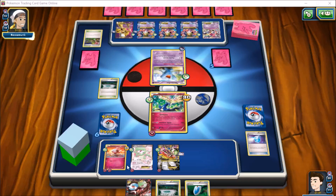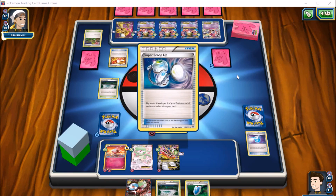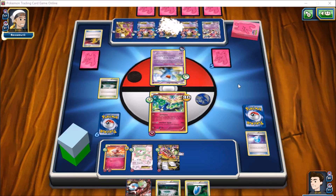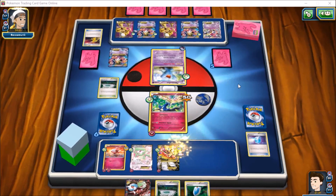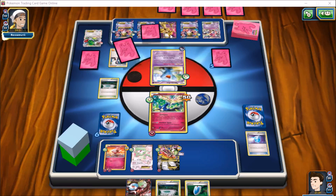We'll get a couple of fairy energies out before Xerneas's presumptive swan song. Hopefully we can keep our Spritzee on the bench at least. He Trainer's Mails for a Super Scoop Up but gets tails, so we see a De-evolution Spray instead — that makes a lot of sense. He de-evolves an Alakazam, does 20 more, and probably sends the 30 somewhere else. He is going to go for the Mega Gardevoir again. We have to play our Max Potions wisely. We see a VS Seeker at the end for another Professor Sycamore.